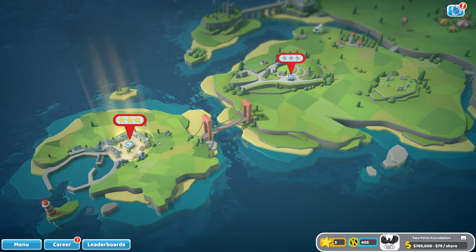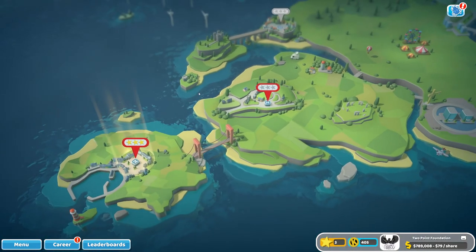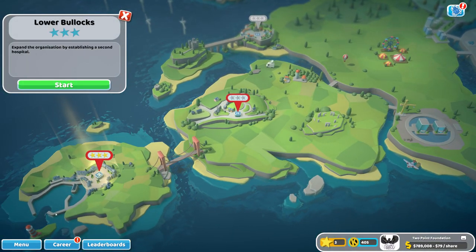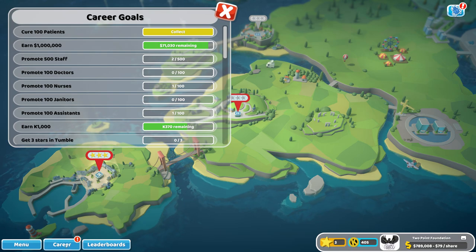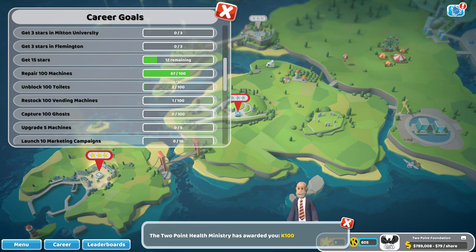Hello and welcome back to Two Point Hospital. We just completed the first mission Hoxsport with three stars and now we are back in the main menu. We have the next mission here, Lower Bullocks, but before we go there we can go to the career menu and collect our achievements. We have two things to collect: 100 patients, that's 100 Kudosh points, and another 100 there.